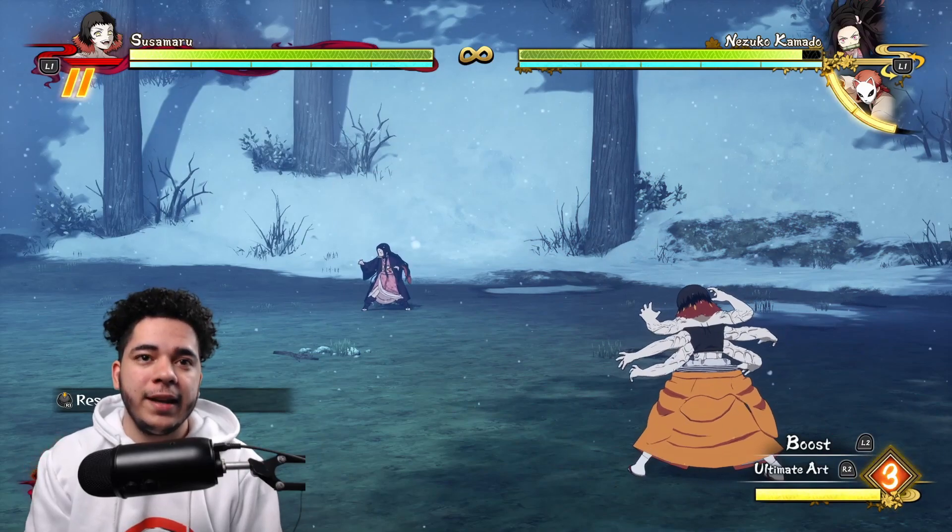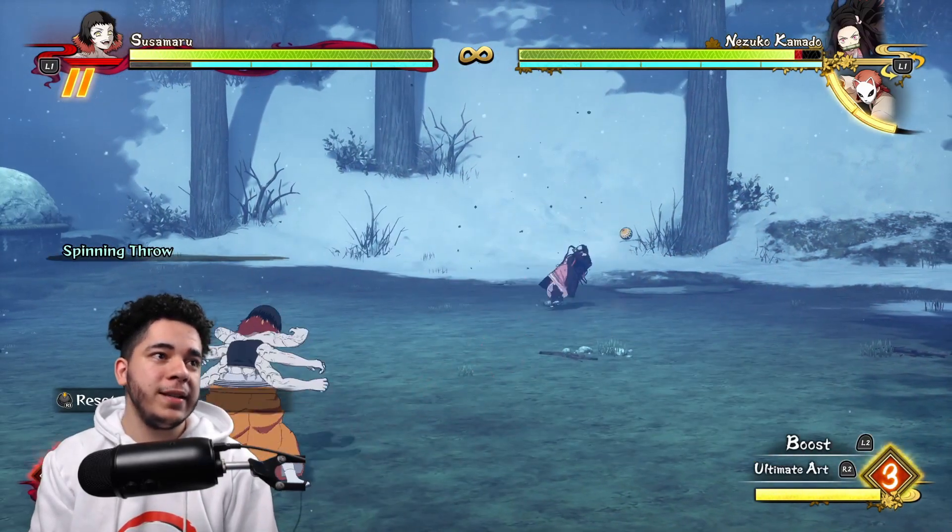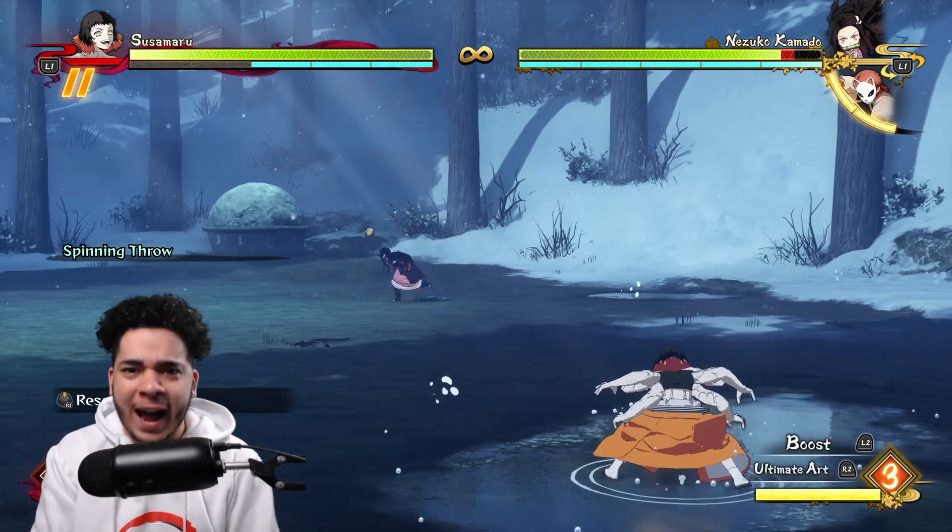Susumaru's second special skill is tilt with triangle, which is basically her doing a spinning throw — and I'm not gonna lie, it looks kinda fresh!